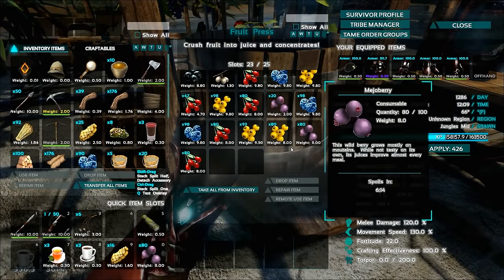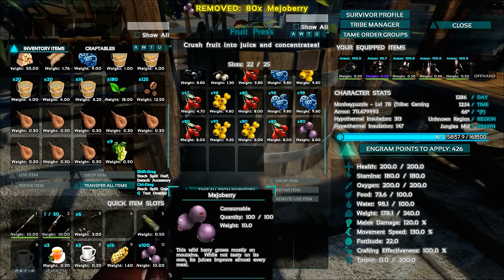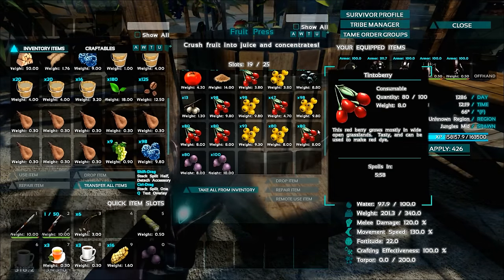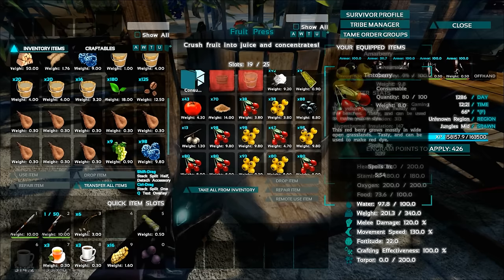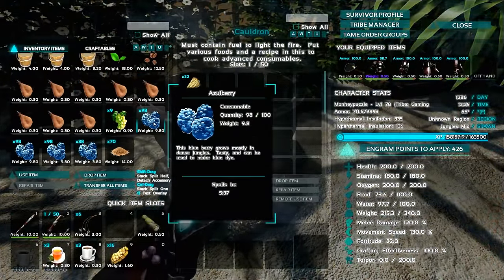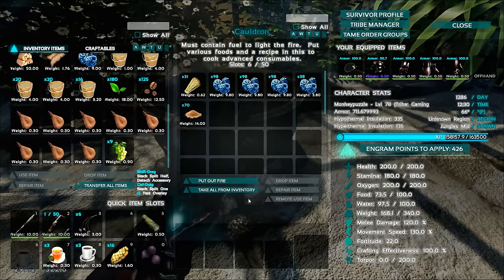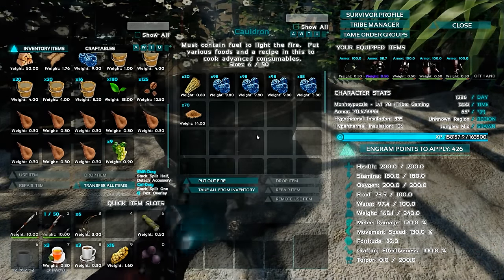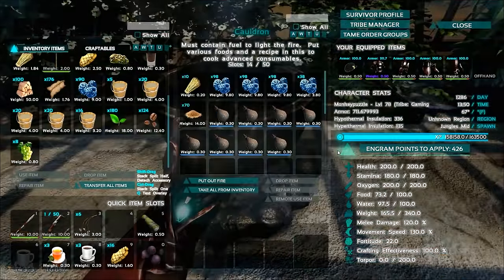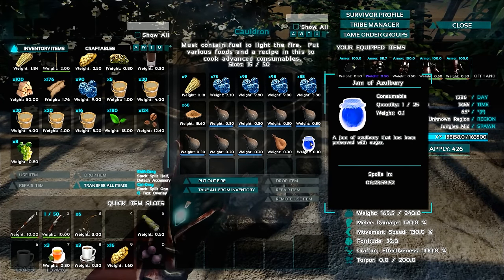Before we're done, we can also make some jam in the cauldron. I've got the most azul berries right now, so let's do azul berry jam. Jam takes some amount of berries — I believe about 50 berries and five sugar — and some water. You can make jam from all four colored berries, not the narco or stim berries. Let me throw some water in there — and there it is! We've got our first jar of azul berry jam. It's nice and blue with a little wrapper on top.